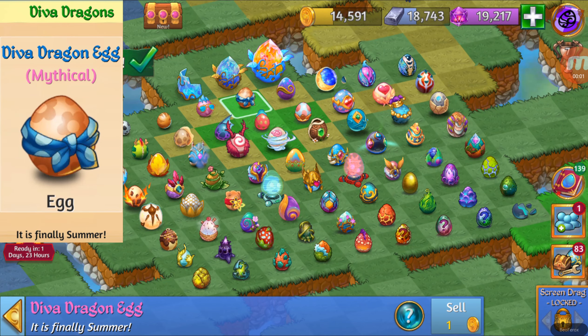For this video we are going to get the level 10 D.Va Dragon. Its description says it's finally summer, so let's take a look at the nest. Unfortunately, once again I don't have the nest in my camp, and also this image is very low quality. I should have kept it for my collection during the summer event, but I didn't. I hope to get one to keep for my collection. Let's take a look at the egg in the camp.